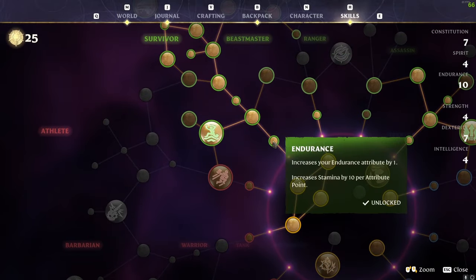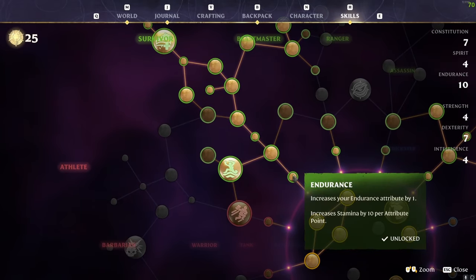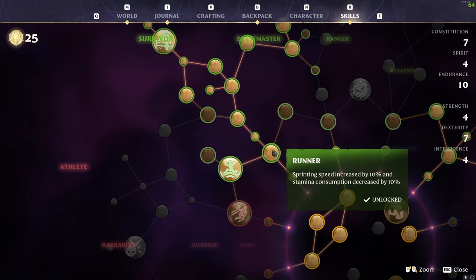We've then started on the survivor route, which is probably the best route for this type of build. We've gone for Endurance and then Runner, which is sprinting speed increased by 10% and stamina consumption decreased by 10% — pretty good.